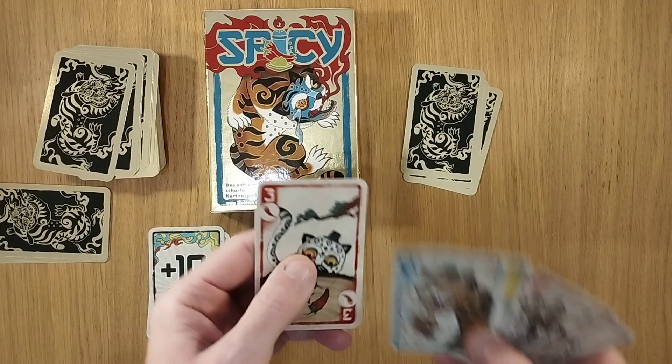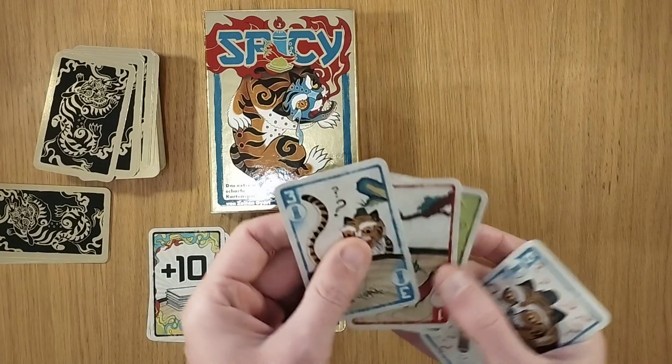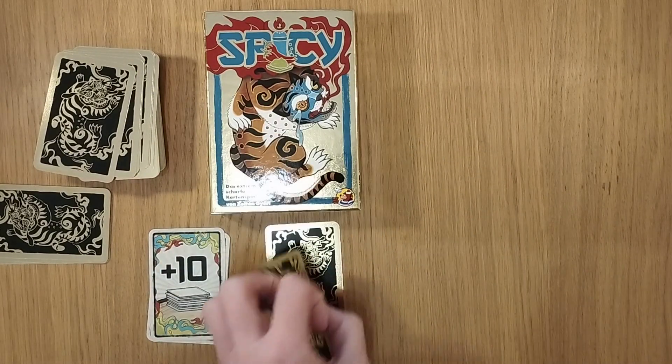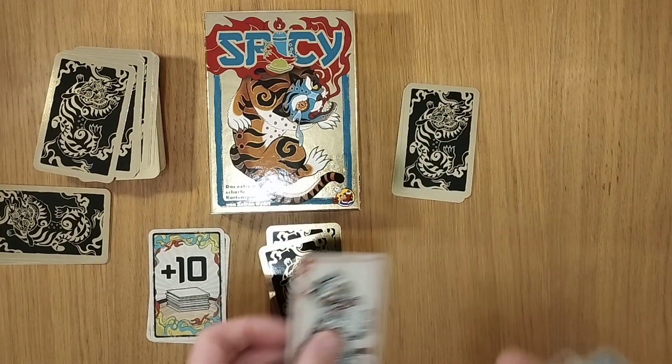Let's say they start a new chain — 3 chili. The next player hasn't got anything lower, so they play a 10 chili. Going around, I play a 4 chili.